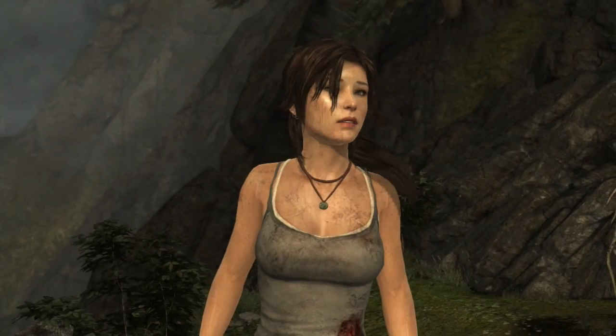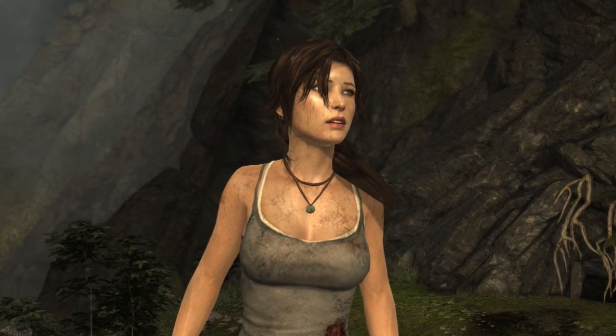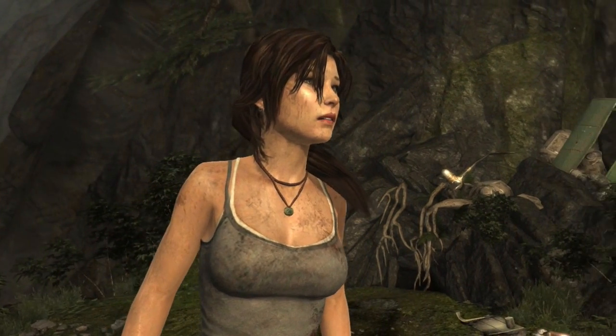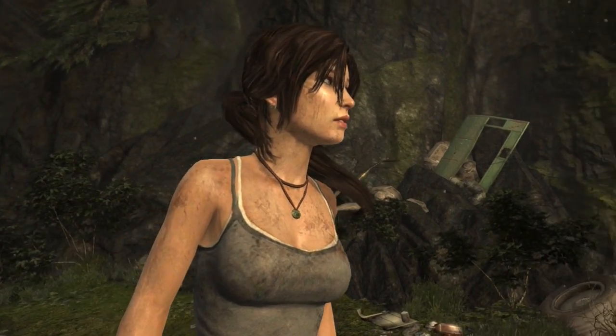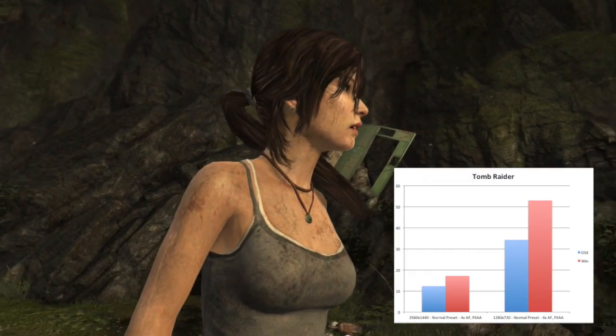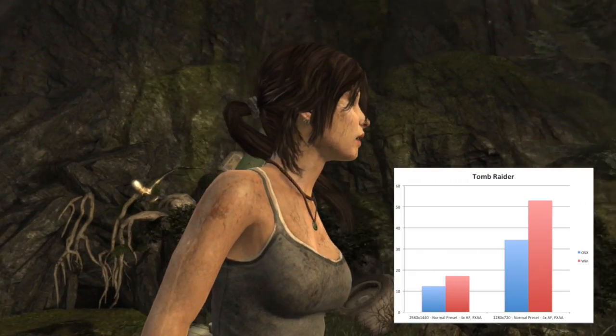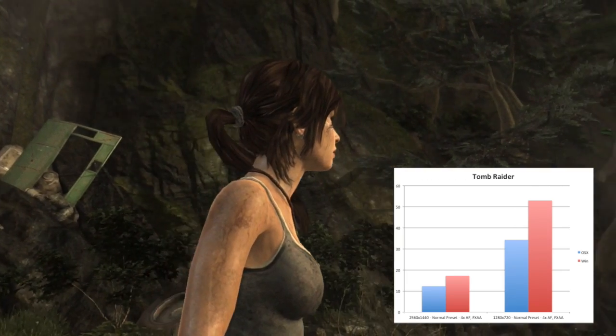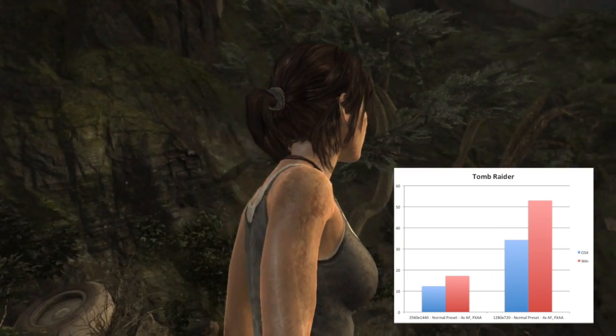Tomb Raider saw the biggest delta in performance, with a nearly 40% drop in performance in OS X as compared to Windows in many scenes. At 1440p, OS X scored a 12 frames per second average while Windows scored 17. At 720p, we saw 34 frames per second under OS X as compared to 53 in Windows.